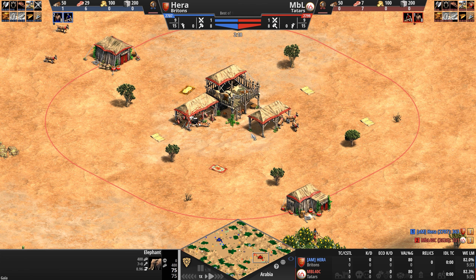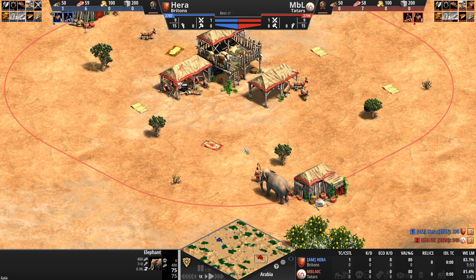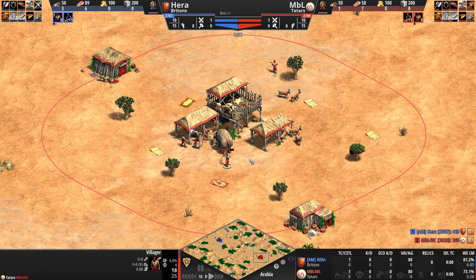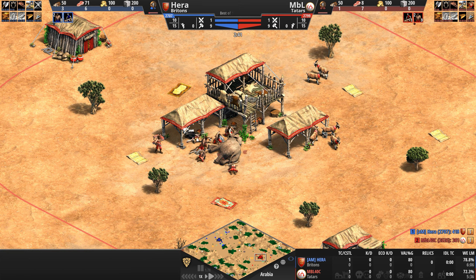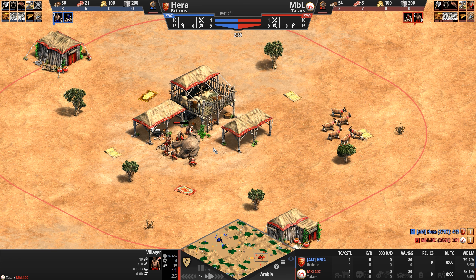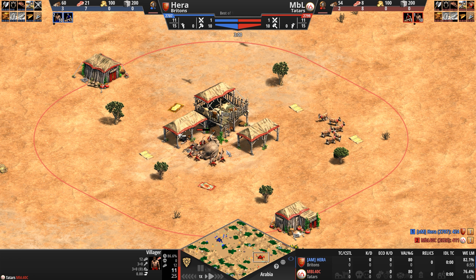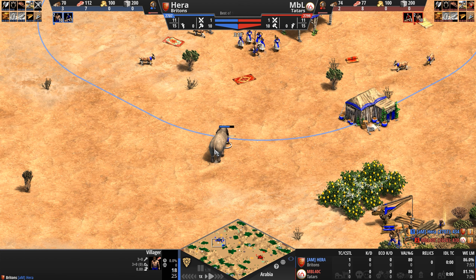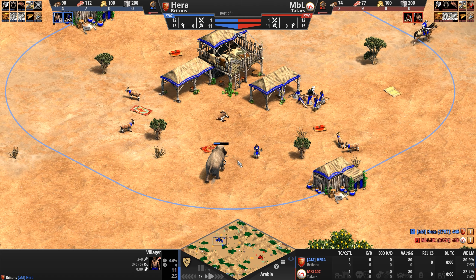Opposing the Britons we've got the Tatars, a civ that does everything it can to push you towards mounted units. Their cav archers come with extra line of sight, and Parthian Tactics and Thumb Ring are free of charge. Some Tatar mounted units — scout cav, steppe lancers, and cav archers — can be upgraded to get extra armor. Their unique unit is the Keshik, a super cool medium cavalry unit that actually generates gold every single time it pokes and prods an enemy unit.